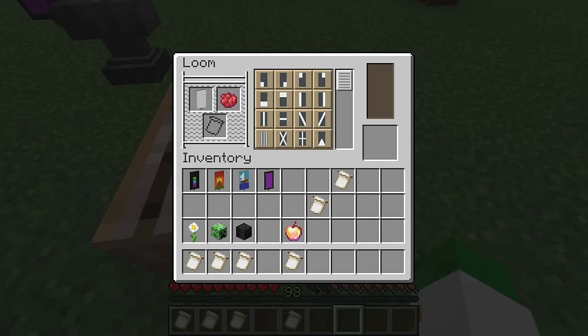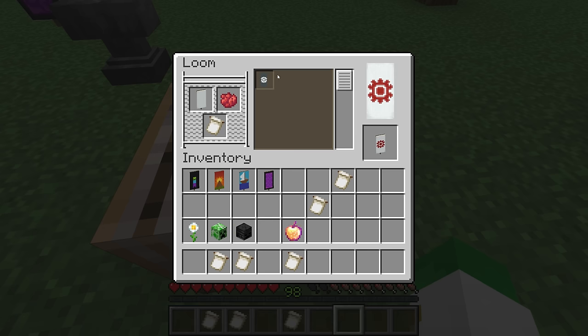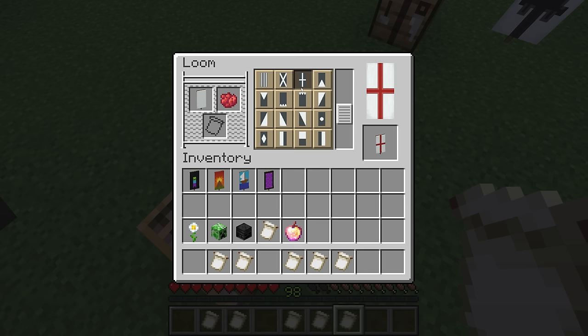I'll show you what these all look like and how to use them. You put your dye and your banner in the loom, then put in your charge and it only gives you one option. That was the flower charge, now we have the creeper charge, there is the skull charge, the thing — which is the old Mojang logo — then snout, which is sort of like a square pig snout, and finally globe, which roughly resembles a globe or the earth. These can be very useful for making certain banners, as a lot of the default patterns just do not give you dye in the right places. Between all these shapes, including the base gradient and the standard gradient, you can make a massive variety of different banners.